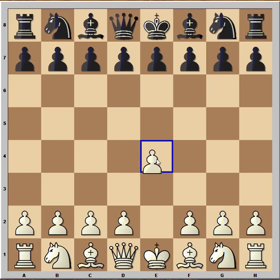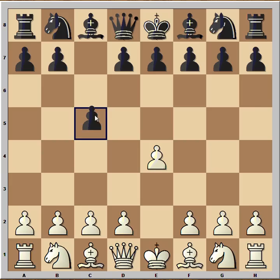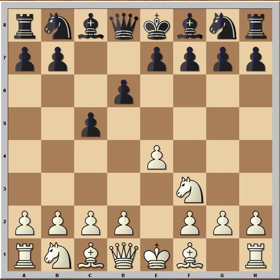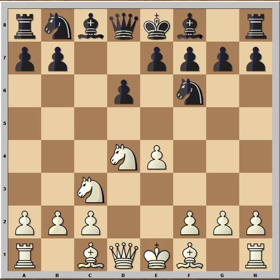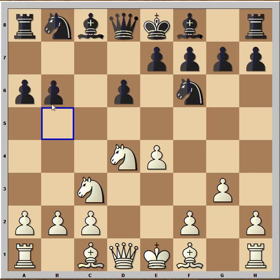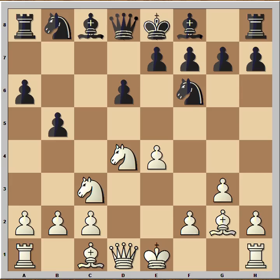White started with e4, black played c5 — Sicilian Defense. Knight to f3, d6, d4, pawn takes pawn, knight takes on d4, knight to f6 attacking the pawn on e4, knight to c3 defending, a6 — a Najdorf variation. White played g3, a very interesting way to play against the Najdorf.